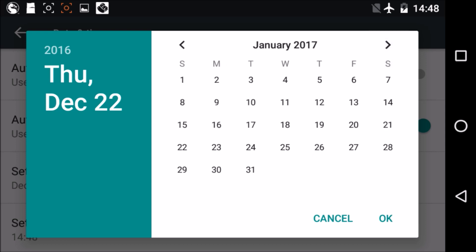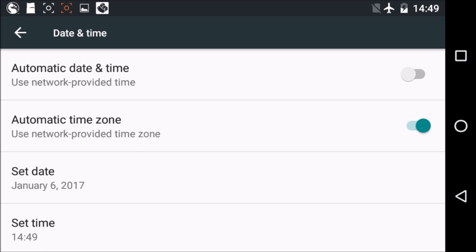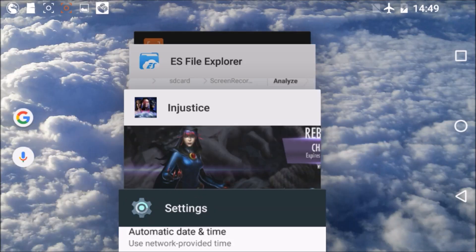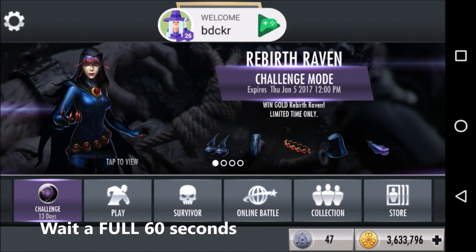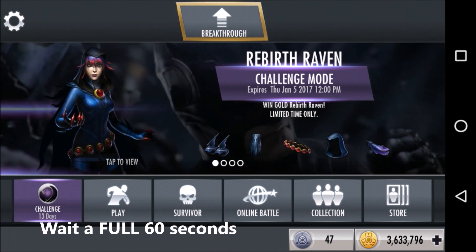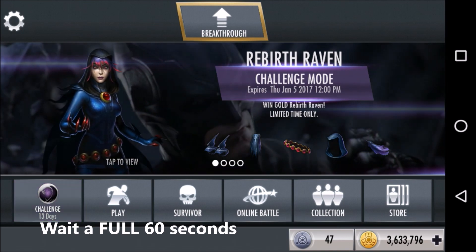Next we're going to change the date so it's past the scheduled end of the challenge. And don't go too far — just maybe a day or two. We'll get into the reasons in just a moment. So now go back to Injustice. And this is where you have to wait 60 seconds — not approximately or almost 60 seconds. You set your watch, you wait the full 60 seconds.